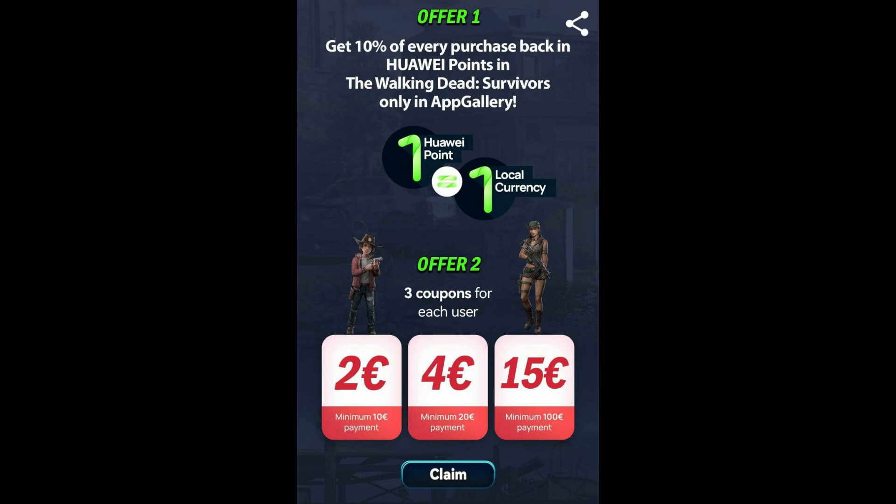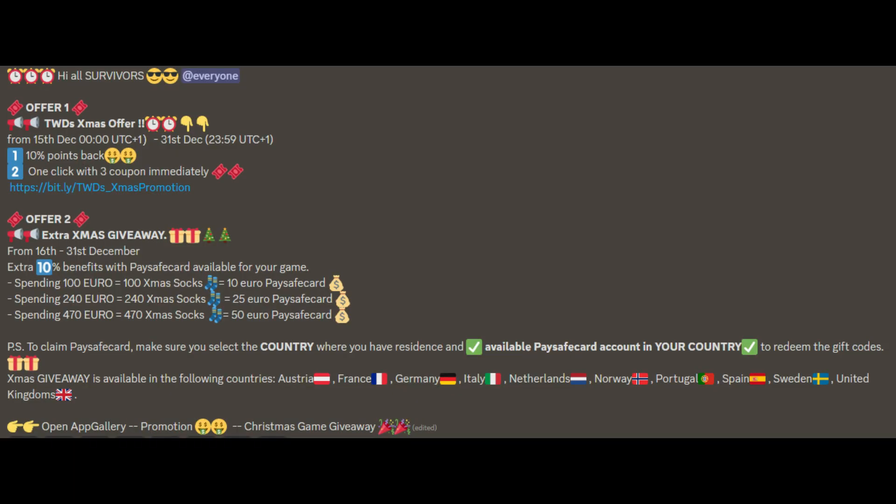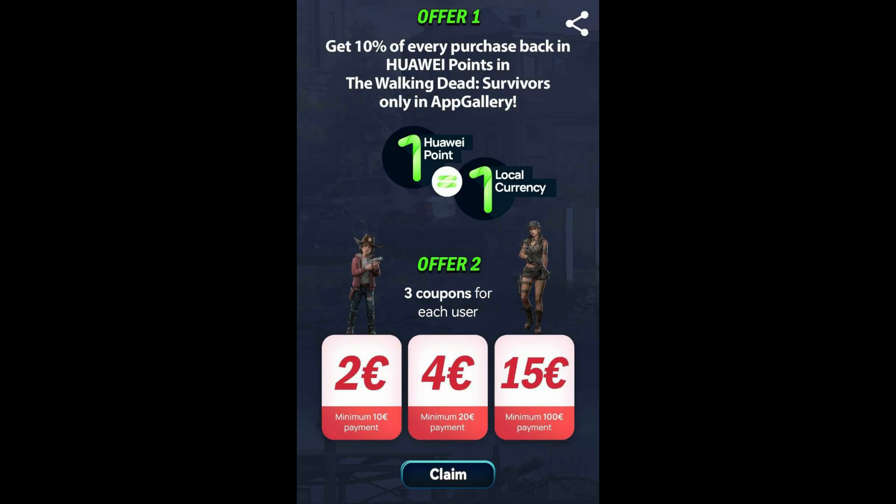These offers also work if you play the game on mobile phone emulators on your computer. In Huawei AppGallery there are often campaigns and giveaways. The first offer is 10% cash back in Huawei points on every purchase in The Walking Dead Survivors only in Huawei AppGallery, and one Huawei point is worth one unit in local currency. There is a second offer with three coupons: spend minimum 10 euros and get 2 euros back, spend 20 euros and get 4 euros back, and spend 100 euros and get 15 euros back.